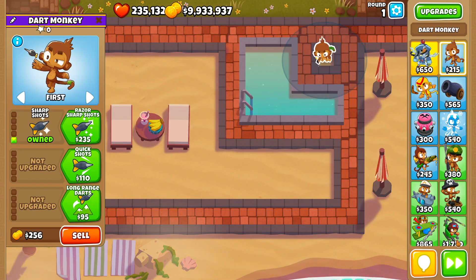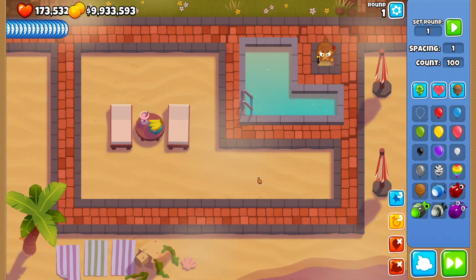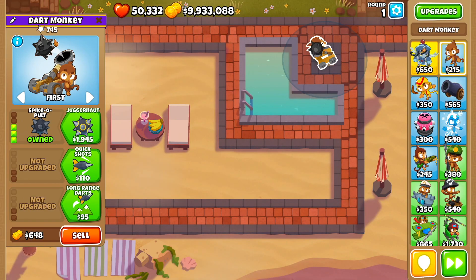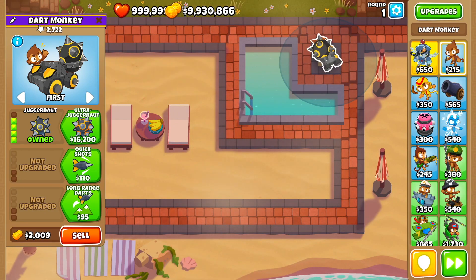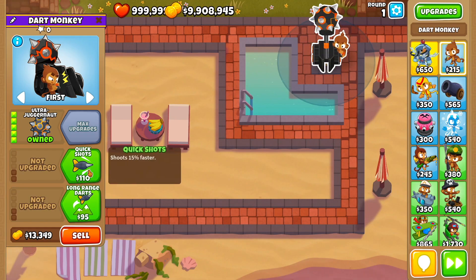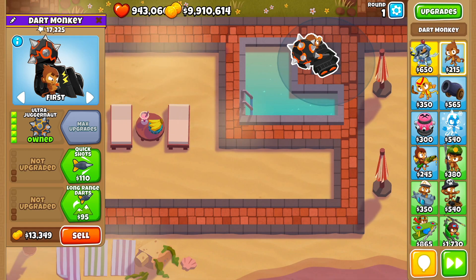Now into sharp shots — a solid 135. Now with razor sharp shots: 225. Pretty trash, but okay. Now into spike-a-bolt with a solid 745. Now all the way to juggernaut — that'll be 2722. We're doing great here. And then finally ultra juggernaut — gotta sell him to get that zero — a solid 17,225.